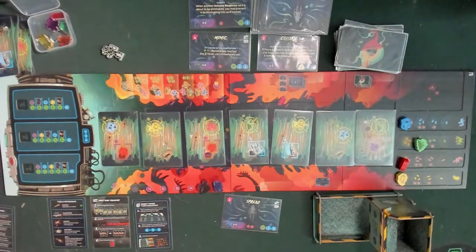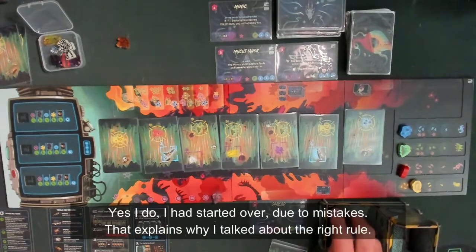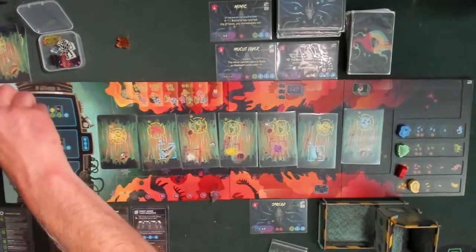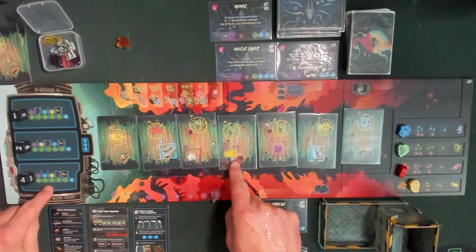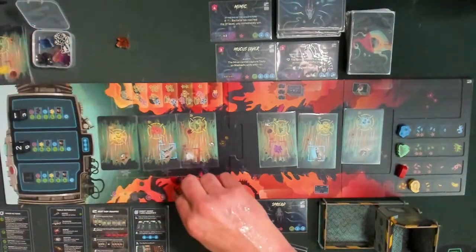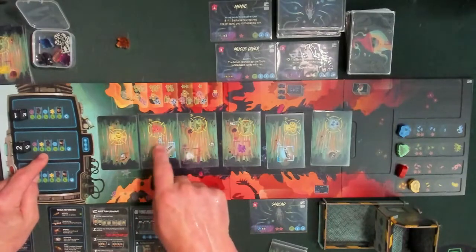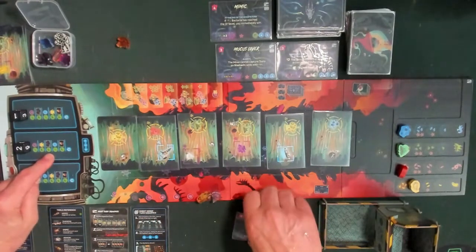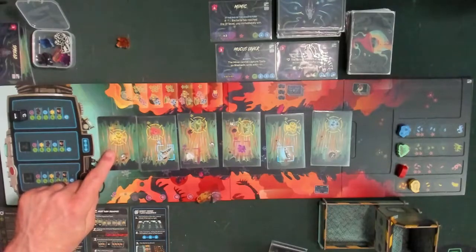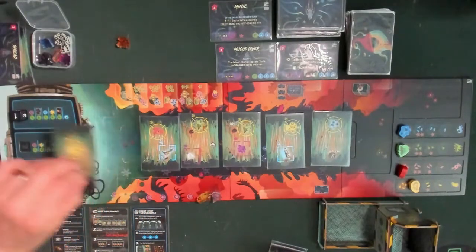Then we go through the whole thing again for our miner. We have a four, a two, and a one. Starting here — four: 1, 2, 3, 4. We can see there's a gem in the fourth spot, so our miner is going to get that gem. Moving down to the two spot — do we have a gem? No bacteria on either side, no card — that is gone. Then one: is there a gem in the first spot? No. Is there a stomach card? No. Is there a tool? No. Is there bacteria? No. We'll just remove the card.